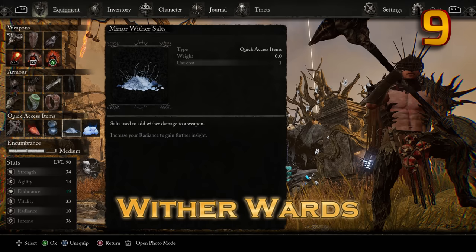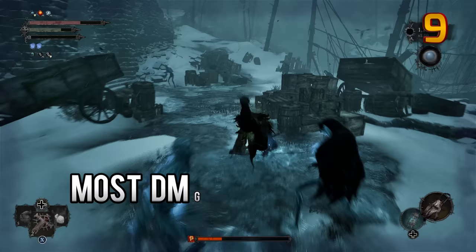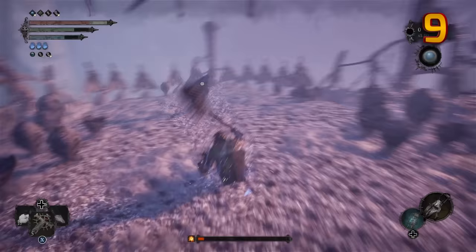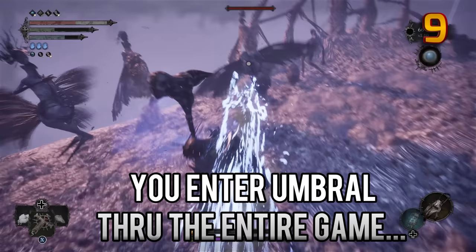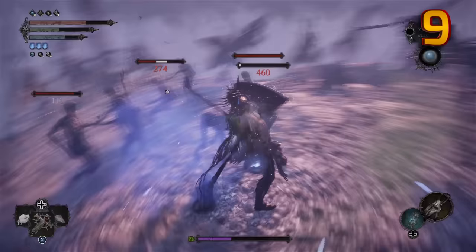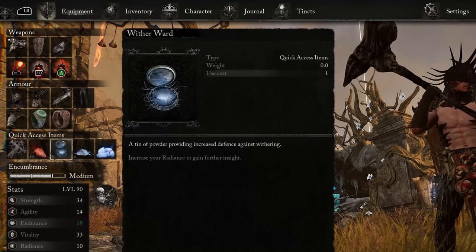Using consumable items is obvious, but something specific I have for you is the withering resistance ward. All the other wards are only for specific enemies — no fire type, frostbite, holy. You only find those damage types in certain areas, but the wither resistance wards can be useful everywhere. You get hit with the most withered damage while in umbral, and you will be entering the umbral zone throughout the game in any location at any time. So prioritize the wither wards, keep them on stock, and use them often.